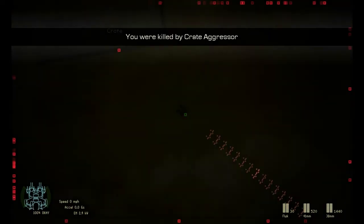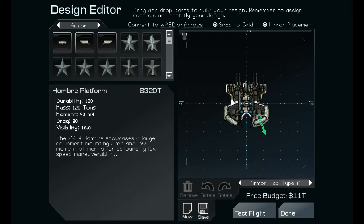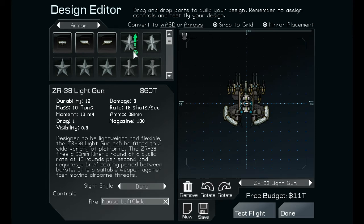I'm getting killed by crates — that's great. We'll test this out next episode. This is twenty thousand — if I take these out, I don't need these other ones, I might be able to add a little bit more armor to it.